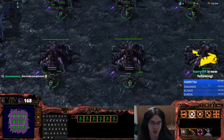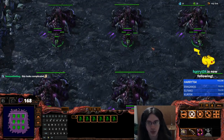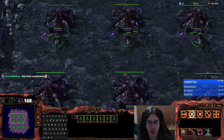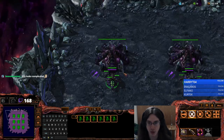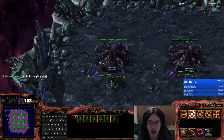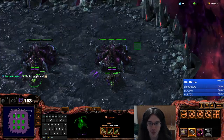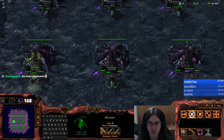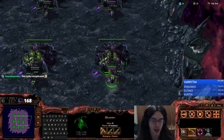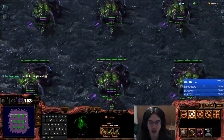Now I have these six queens in the control group. How most people inject is they do this thing called box injecting. The way that works is you use your camera locations or the base camera key like this, and you go through your bases. That works and will prevent your queens from ever shuffling around.